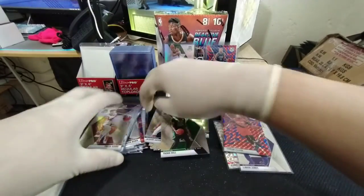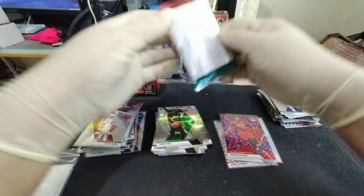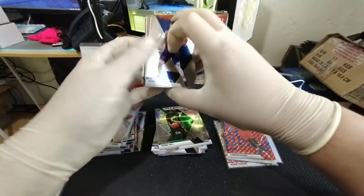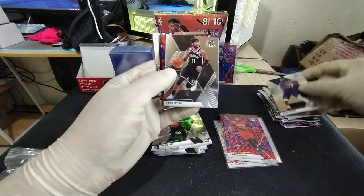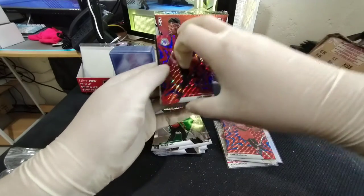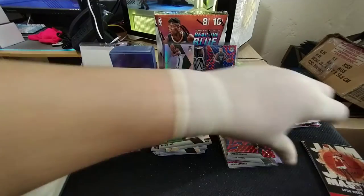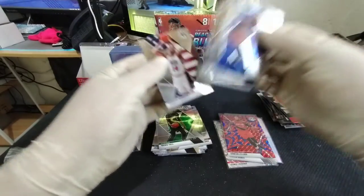We're down to our last pack — can we get some last-pack magic? Let's get something nice. Some kind of color — it's a Jam Masters, that's fine. Kyrie Irving, Isaiah Thomas, and a Cam Reddish reactive blue — nice! And then we got another Spud Webb Jam Masters. RJ Barrett NBA debut, Terrence Mann, and a Charles Barkley.